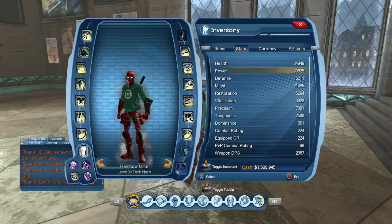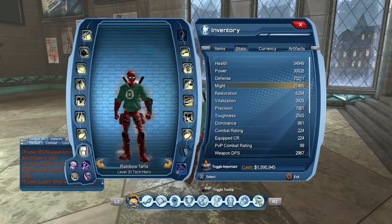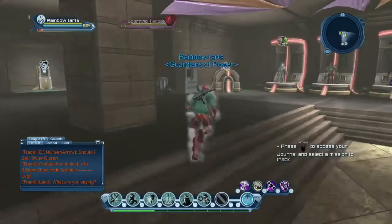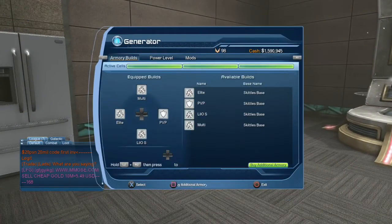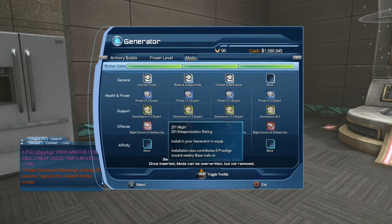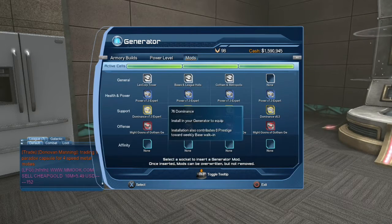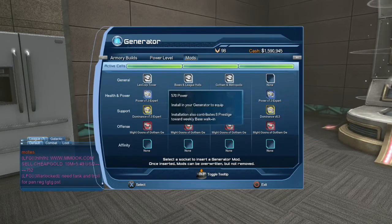All together I have 21,000 might. You also need to work on generator mods. If you don't feel like making generator mods you can always use the ones they gave you at revamp, or just make them if you have time. These are the Mikey Goons of Gotham generator mods — they give you 251 might per generator mod, so they're also pretty useful. I don't make any other mod other than these.